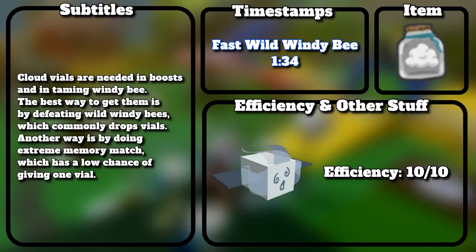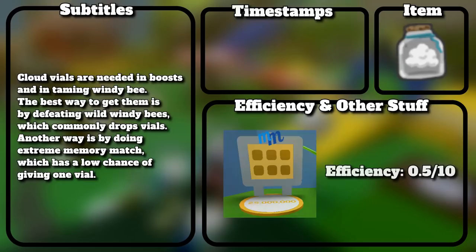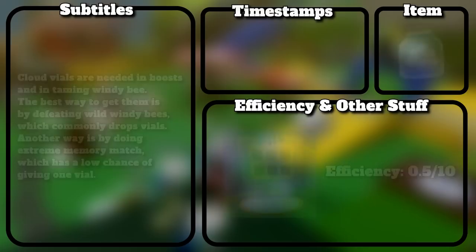Cloud vials are needed in boosts and in taming Windy Bee. The best way to get them is by defeating Wild Windy Bees, which commonly drops vials. Another way is by doing extreme memory match, which has a low chance of giving 1 vial.